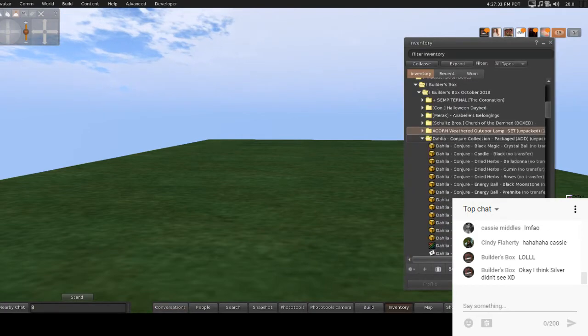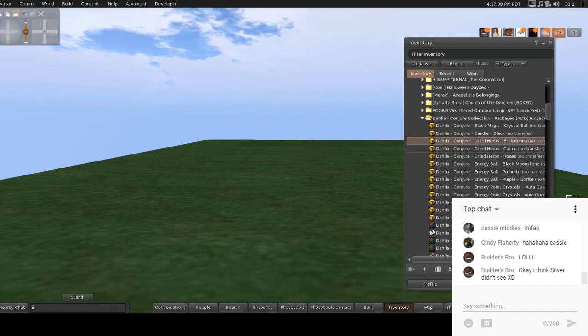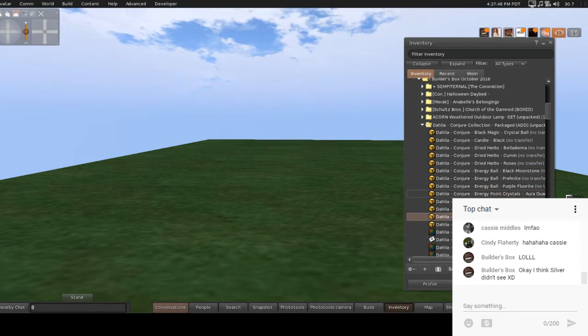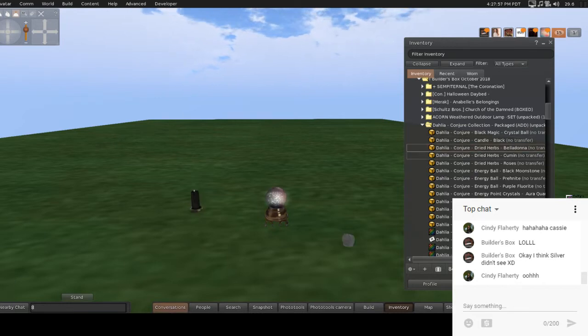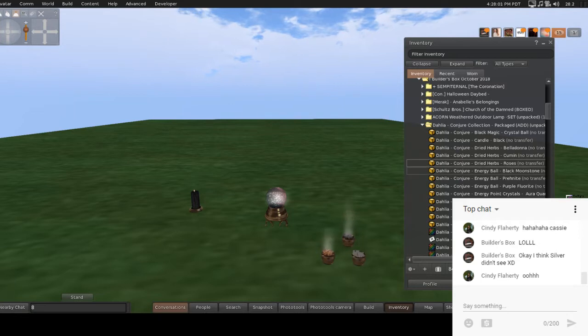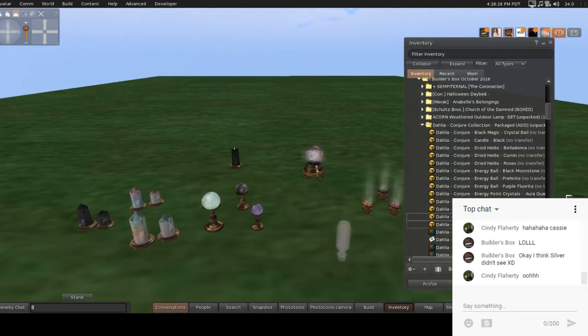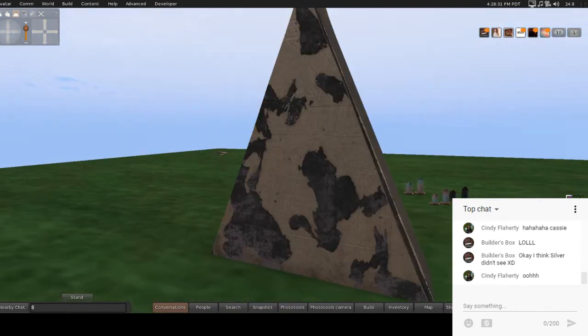Next we have Dahlia, Conjure Collection. There's a lot of stuff: a crystal ball, candles, strived herbs, belladonna, cumin, roses, black energy ball, crystals, raven feather bottle, and a shelf. Let's start rezzing these out and taking a look. There's candles, herbs, energy balls, crystals. Oh, I like that shelf — the triangle shape, that's awesome.